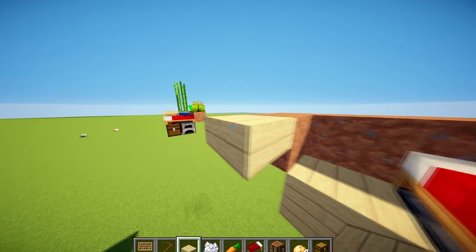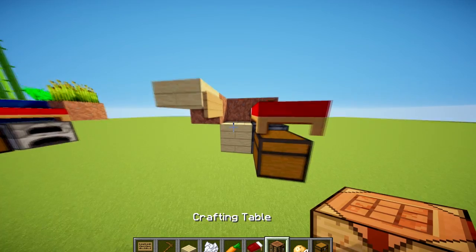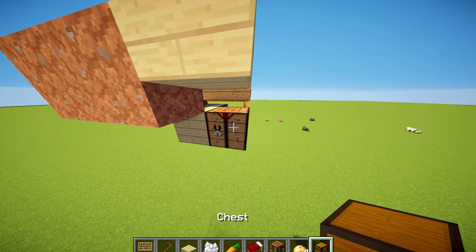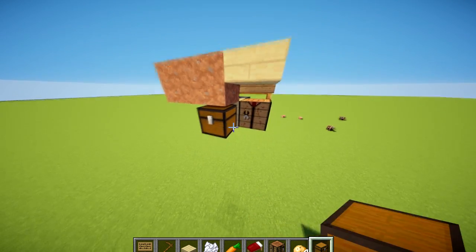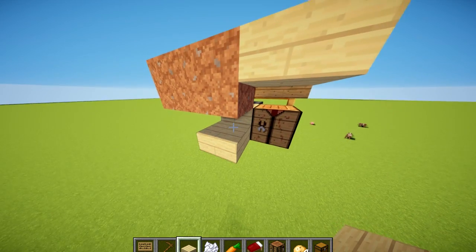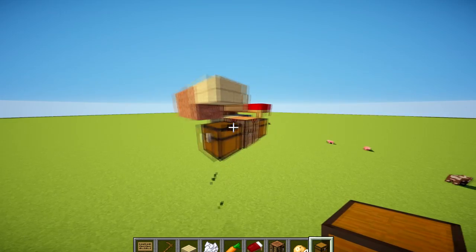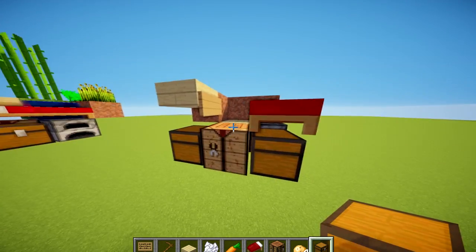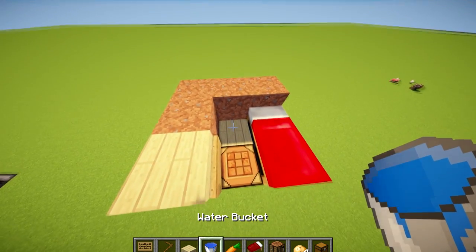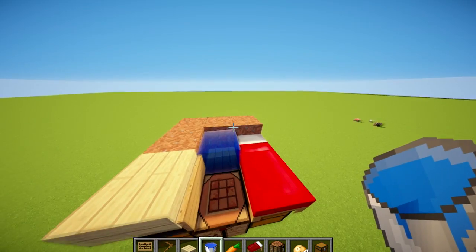So we're actually going to get a water source there, but first we need to get our slab. At the top here we're just going to place a slab, and then we're going to put a sign at the side just there. We can now get our crafting table just underneath there, and we can actually get another chest and put it behind here. You can actually make it two chests if you would like — if you want it more efficient, you can do that. We're going to place the one chest there, so we've got two either side. Now we get our water source and we place it in there. Because we've got that sign there, it shouldn't escape, and we can still get in our bed and things like that.